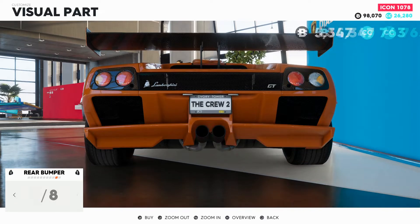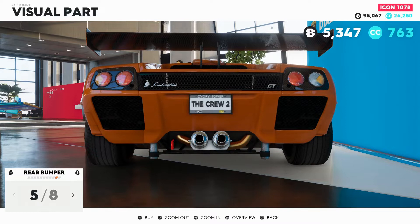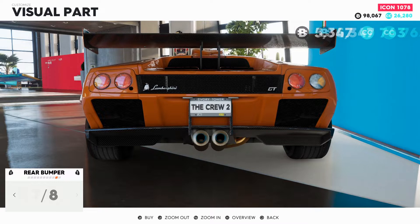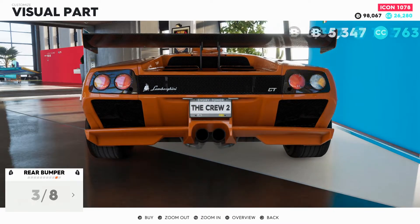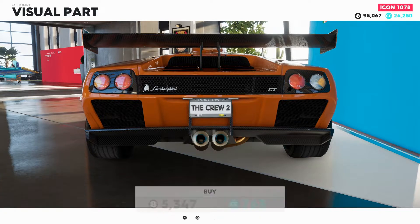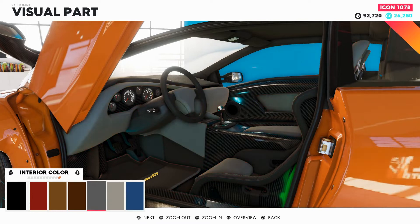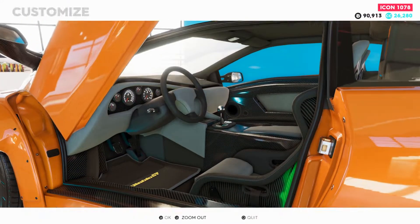Let's see the bumpers — colored lights, I'm not a big fan of the colored lights like that. Oh, look at the size of those things. Oh I like that, that's hard to choose. I think I'm gonna have to go with that, that's beefy. And then interior — that's disgusting. Okay I think we can do gray, it's a little better, not ideal but it is better.